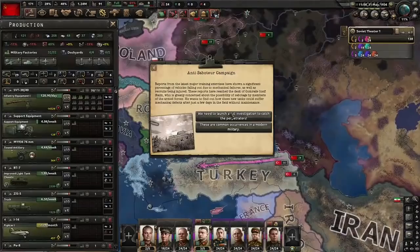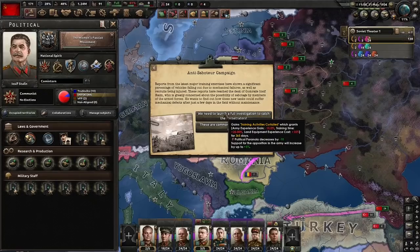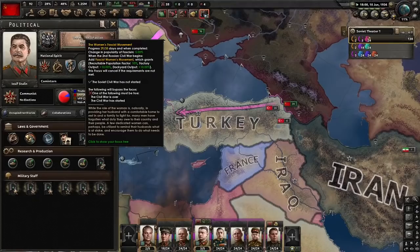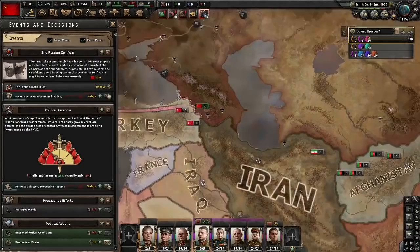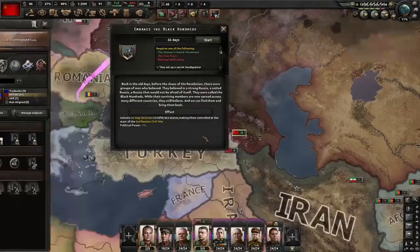And our first anti-saboteur campaign. Training activities — the Red Army already has minus 10% XP gain; this would make it even worse, so I'm not going to take that. These are common occurrences, so this is the time we use our satisfactory production reports. With five days to go before we get our other half on side, we're going to set off our top three headquarters in Cheetah. We're actually doing that today — this is only so we can embrace the Black Hundreds. It's not something we actually need to do, but we've done so many runs where we don't do it. Let's actually have a top secret base for once.